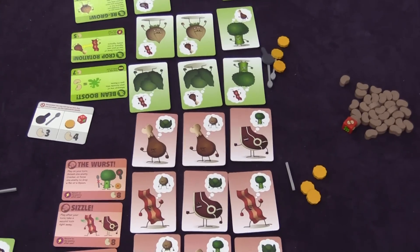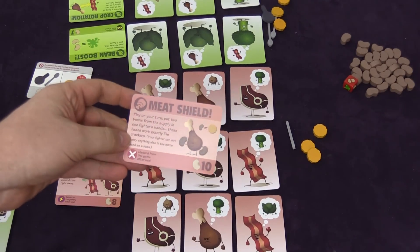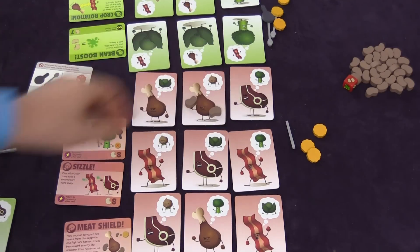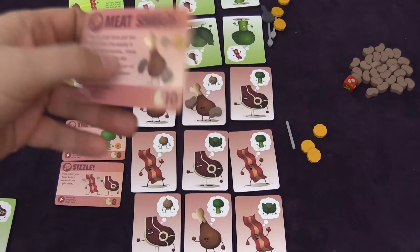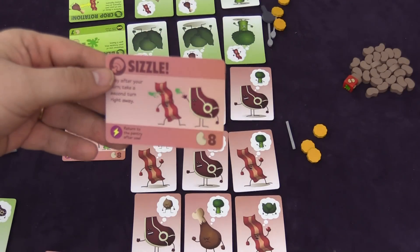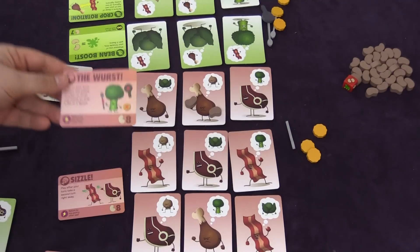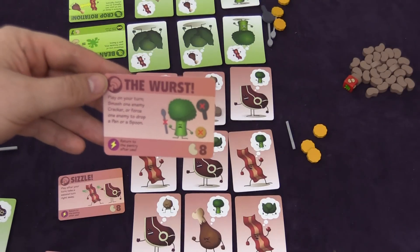Players also have special cards they can buy — each team has different ones. The meat team has a meat shield: you put two beans in someone's hand and they count as double shields. It's a one-time use and costs ten beans. You can also pay eight beans to take another turn after your turn, and that card goes back so you can buy it again. Another card lets you smash an enemy cracker or force them to drop a pan or a spoon — that card also goes back and you can keep buying it.